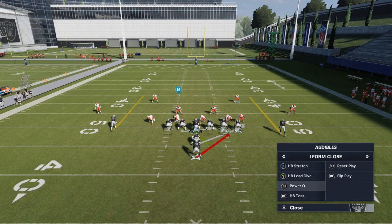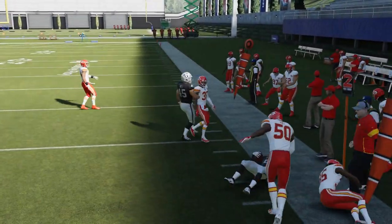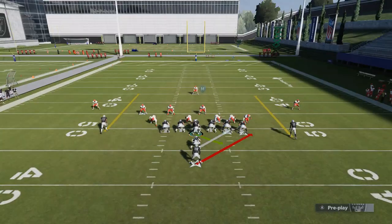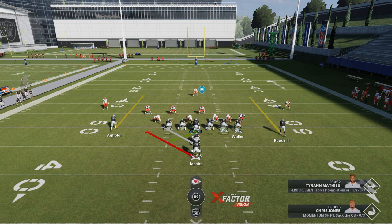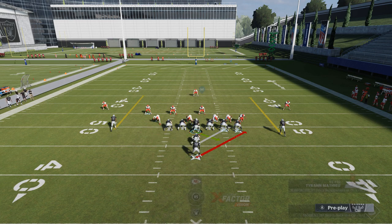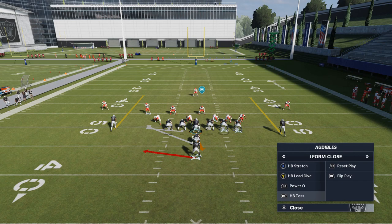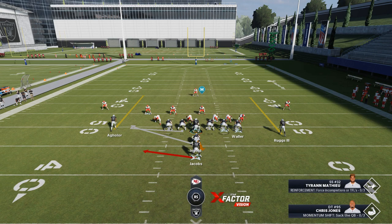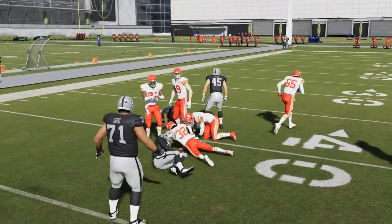There aren't a ton of reads here. The toss and the stretch are very similar — the stretch plays the most consistent even after the patch where they tried to nerf it. When choosing between the stretch and the toss, look at your outside blocking containment. If you have a box safety on the outside like right here, that's a scenario where you want the toss. If defenders are too far outside, the toss lets your pulling linemen get out in front.